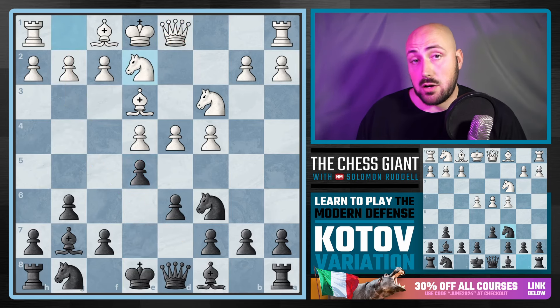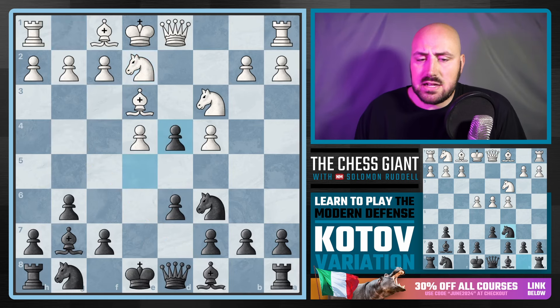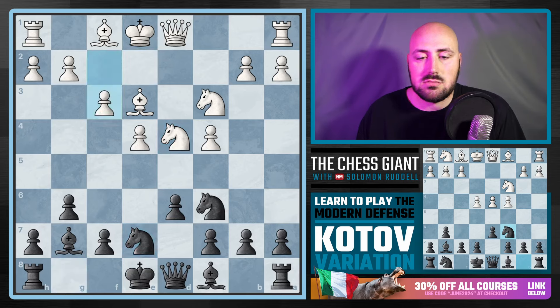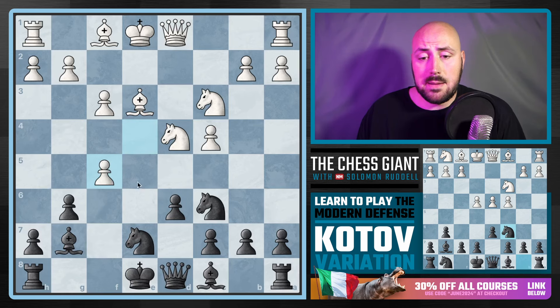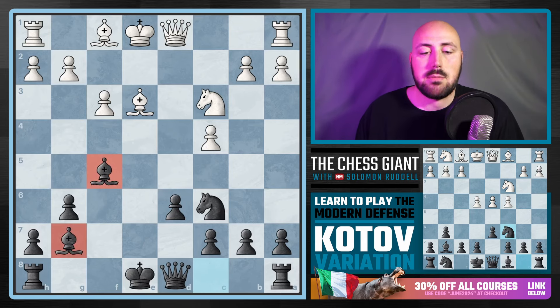Knight G2 is actually a much better option for White, because if we go Bishop there, F3 kicks our Bishop around. Instead we can take on D4, and after Knight takes, play Knight G7, maybe a quick F5, or castle and then play F5. We're using a flank pawn to put pressure on White's center. And if you want to take that pawn, we have more replacements on the way — and in this case, a monster Bishop pair.